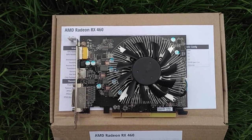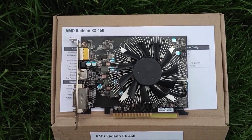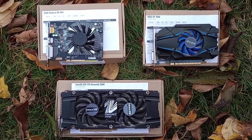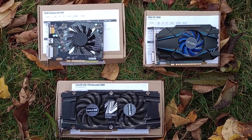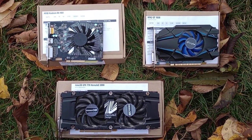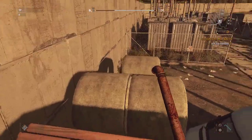I was hoping for more from the RX 460, and I can't help thinking that I am probably doing something wrong. Both the GT 1030 and GTX 770 ran according to my expectations, with the tiny GT 1030 enjoying a much lower TDP and driver support from Nvidia. We're done with this video.